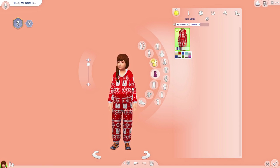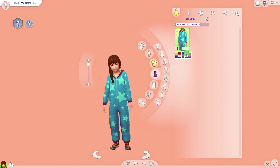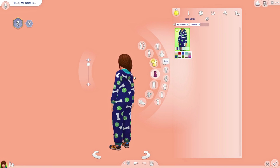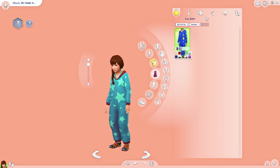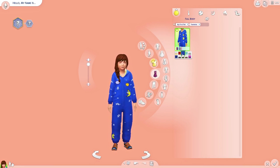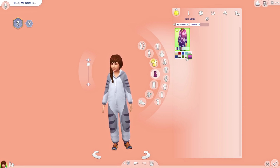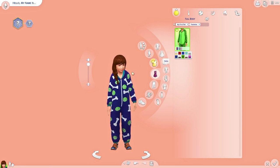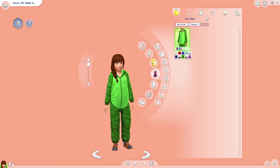We also have a brand new onesie or pajama outfit for the kids - oh my gosh, the hamster is everything, it's so adorable! Wait, hold up - why did we not get this for the adults? Then we could have matching hamster onesies! Someone better confirm that for adults because I kid you not, this is life. I want this in real life - can I just reach into my game and take it? It's like a legit Christmas onesie for the family photo. We also have an alligator one as well, which is pretty nice - it's like the same one the cats wear. That's pretty much what we got for the kiddos.